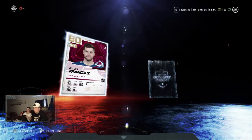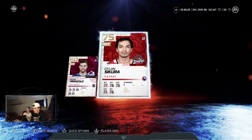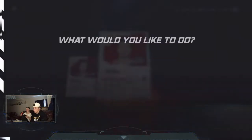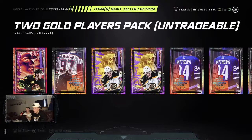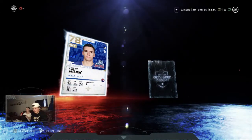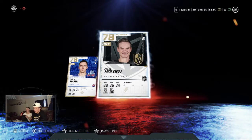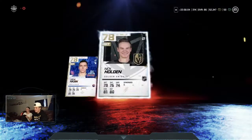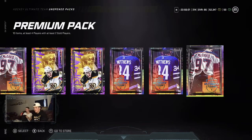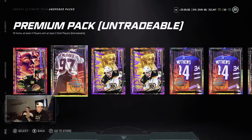We've broken into the 80 territory with Pavel Francouz — not a great player by any means — and we're back down to the mid-70s. Last of the two-gold-player packs: 78, and we just pulled Nick Holden again from about two packs ago. It is not looking good right now. Let's go to the premium packs.